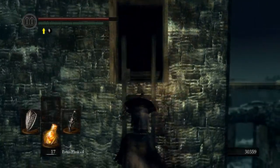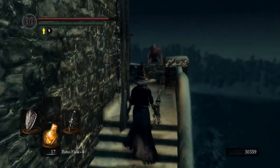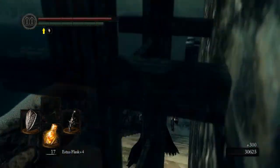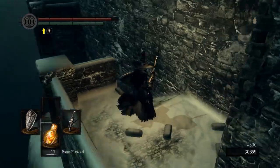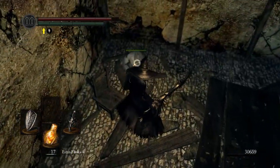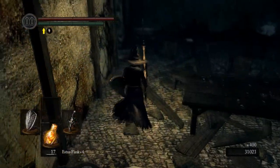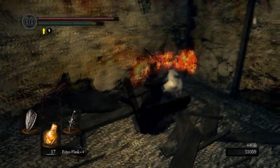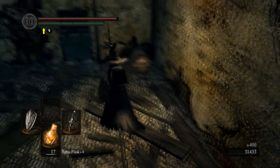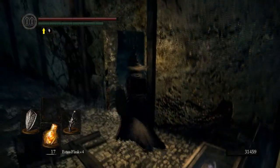We can climb down here now. Watch out — there's a guy that comes up behind you. We're going to be rewarded with one of my favorite armor sets in the game. It's light and I think it looks cool, at least on a female character. He's not going to drop anything.